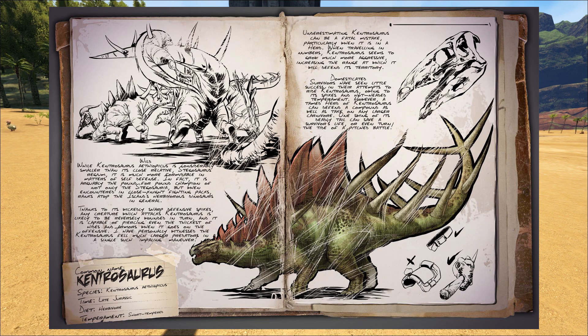This thing is probably going to have some sort of bleed effect it puts on creatures when it hits them. Taming one could be a real challenge — it might be almost a one or two hit kill: one hit for a broken leg and another and you're just dead. Looking at the rest of the dossier, in the bottom right corner there's a tameable icon, a saddle with an X meaning non-rideable, and a heart with something piercing through it — I believe that indicates bleed damage, similar to the Allosaurus.